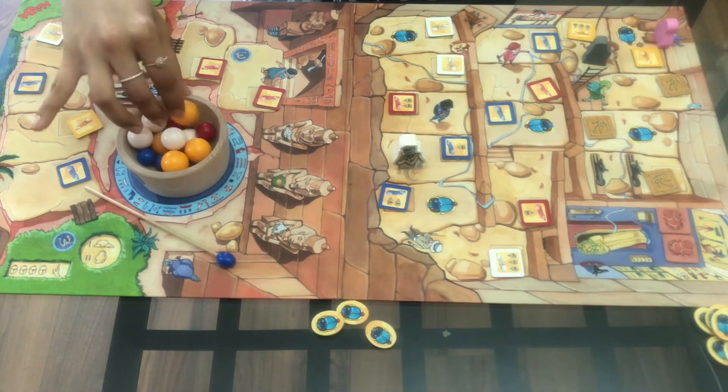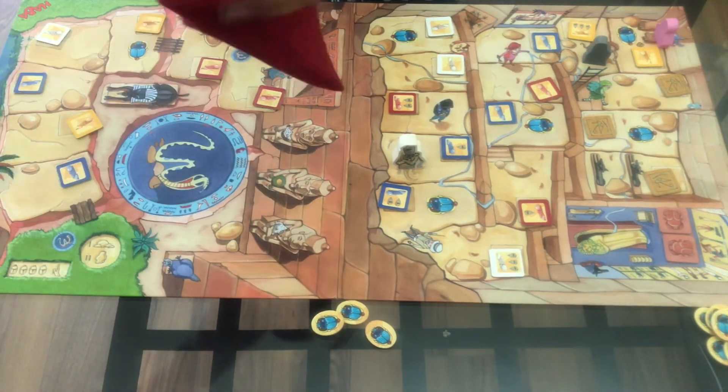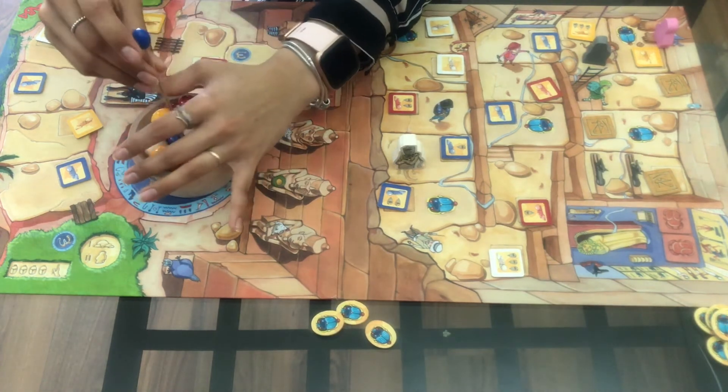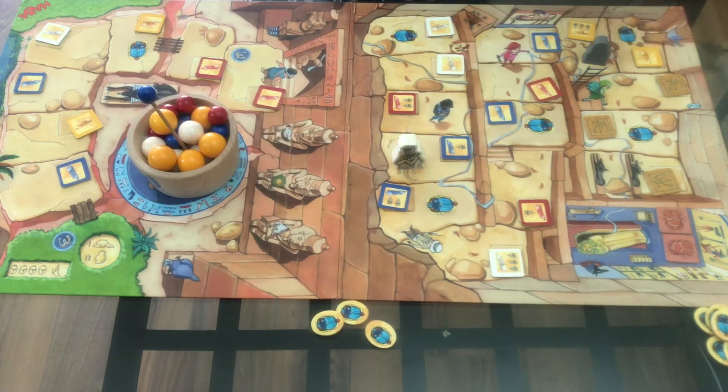Andrea knocked over the mummy trap again, so she does not get to collect a scarab — and even if she had completed it successfully she already has the maximum of three. This game is a lot of fun for kids since their fingers are smaller, making it easier to grab the balls. If you have acrylics or long nails that would also be a big advantage, because not knocking over the mummy trap is the number one strategy in this game.